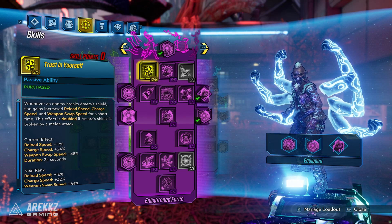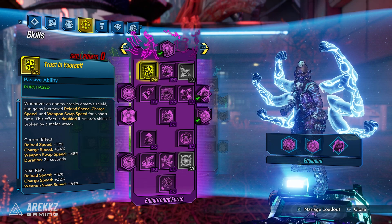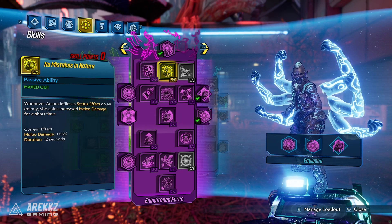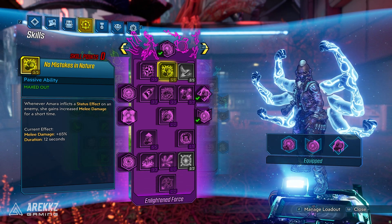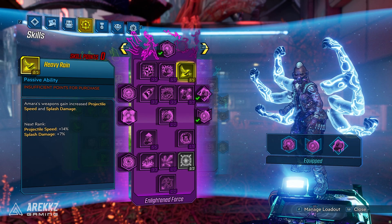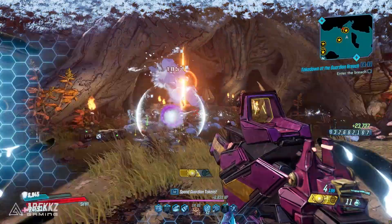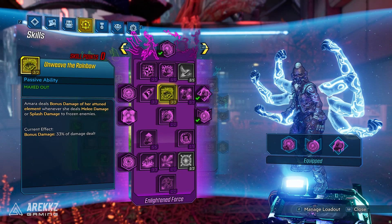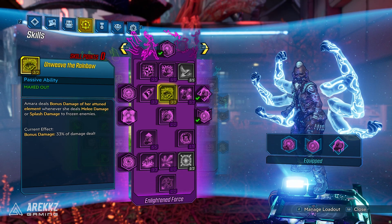Diving down the tree, we have Trust in Yourself: whenever an enemy breaks Amara's shield, she gains increased reload speed, charge speed, and weapon swap speed for a short time — this effect is doubled if her shield is broken by a melee attack. You then have No Mistakes in Nature: whenever Amara inflicts a status effect on an enemy, she gains increased melee damage for a short time. Heavy Rain gives Amara's weapon increased projectile speed and splash damage. Go With the Flow grants increased movement speed and weapon damage whenever Amara freezes an enemy.